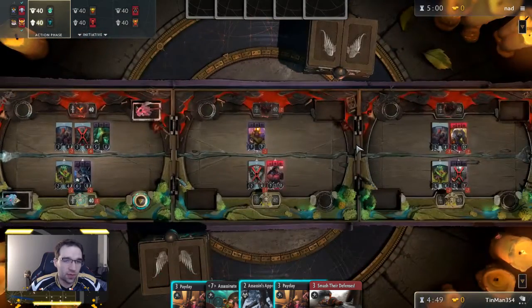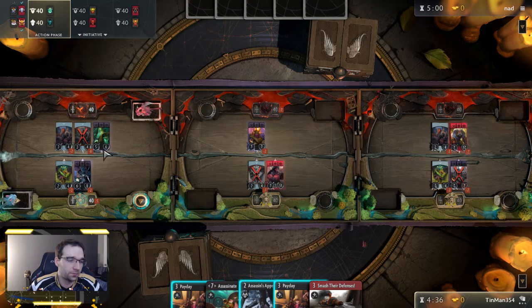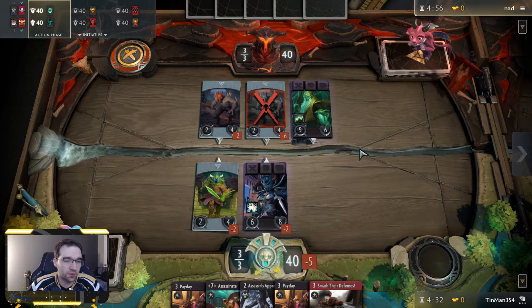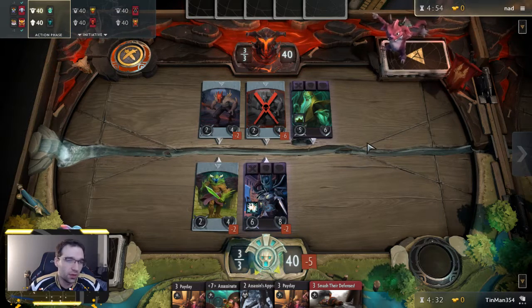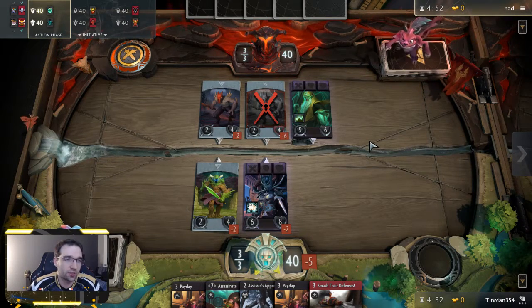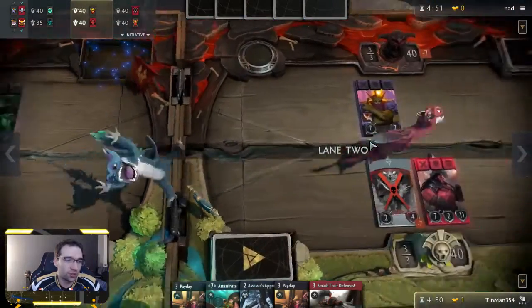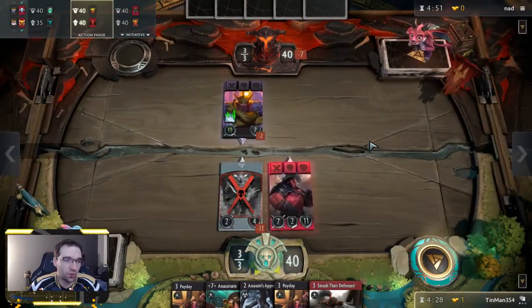Let's take a look at the flop. Unfortunately our Bounty Hunter is going to die to Urza unless he gets his Jinda — then at least he'll trade. We could hold on to Assassin's Apprentice to play on this lane and curve into Urza to make sure we trade. It doesn't make much sense to play it in the other lane because it'll just die to Necrophos. We've got double Payday, so we want to preserve our gold — double-double, which is quadruple for those keeping track. Hopefully we can get bunches of gold by turn three or four and then play a couple Horn of the Alphas.